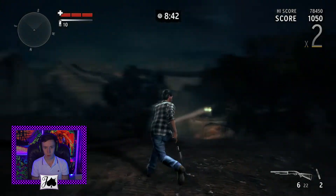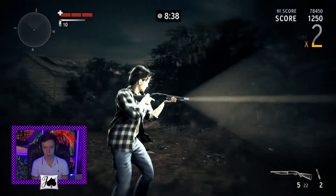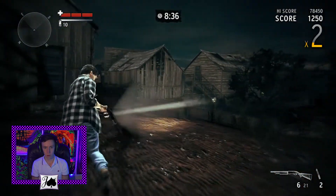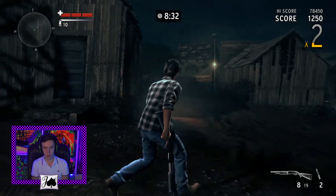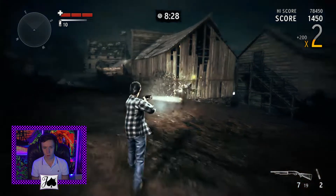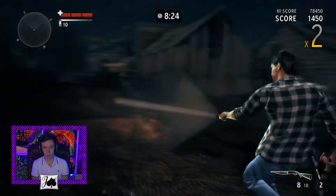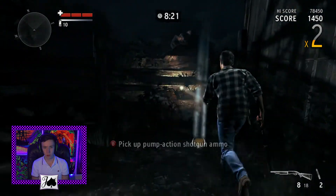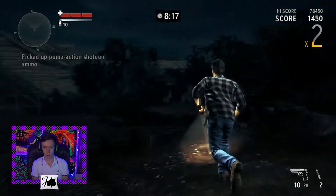Looks like there's a dude coming right around here. You'll notice the range on the shotguns in this game — pretty darn good. You can one-shot him from that far away, at least the small guys. Those guys are really weak. They only take two pistol shots, or one heavy shot.